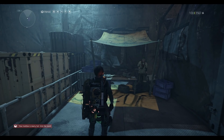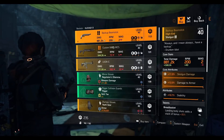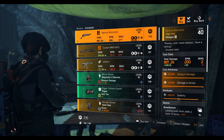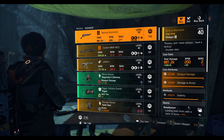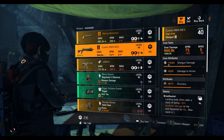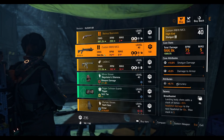At the Dark Zone West vendor, we have the Backup Boomstick shotgun with maxed out damage to armor, 10.7 percent stability, and Breadbasket talent. Custom M870 MCS shotgun with 10.8 percent shotgun damage, 9 percent damage to armor, 8.7 percent accuracy, and Breadbasket talent.